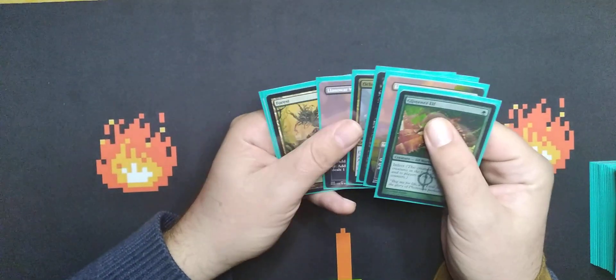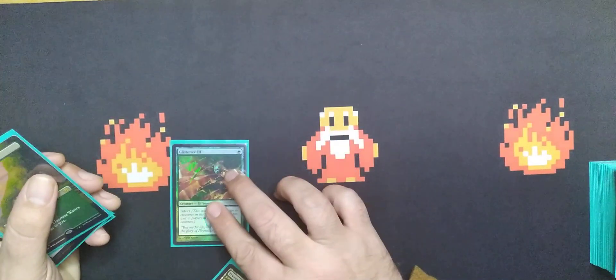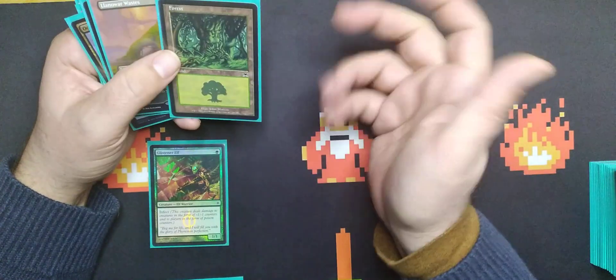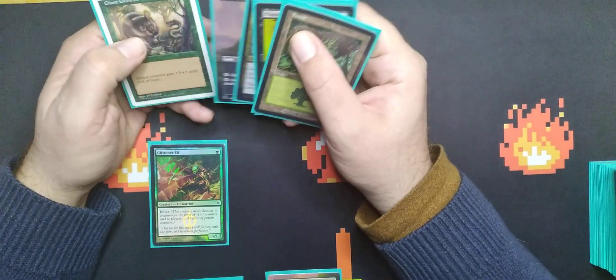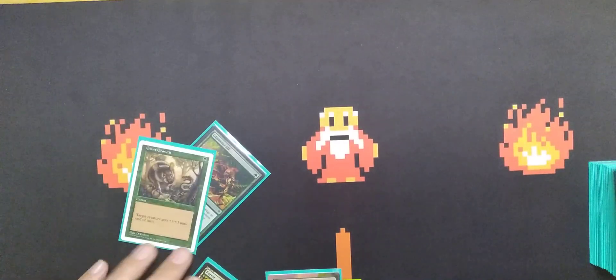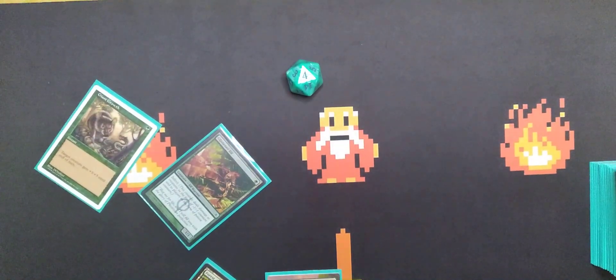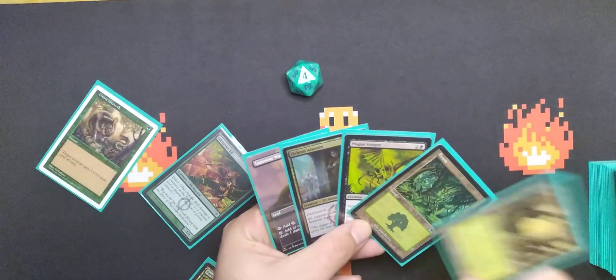All right, a couple of lands — tap one, play Gliss. This is going to be a good one, I feel real good about this. We'll play the Wastes, tap one green and hit it with Giant Growth — that's going to be turn two, four poison counters. That is what you want to see. It's nice when something works, you know what I mean.